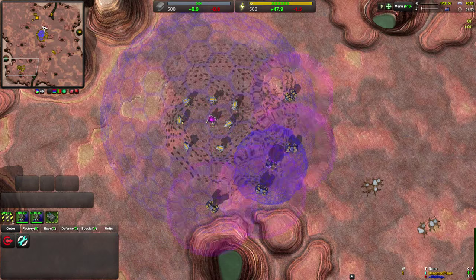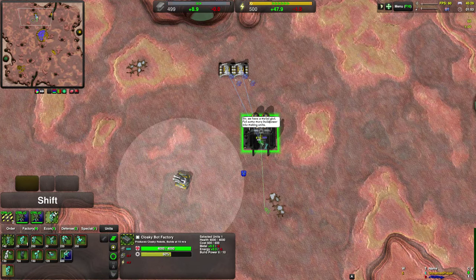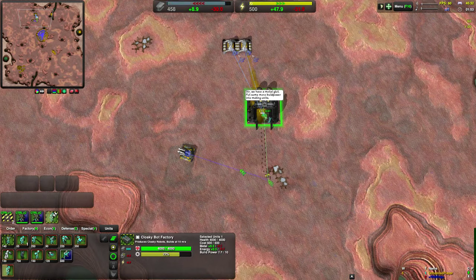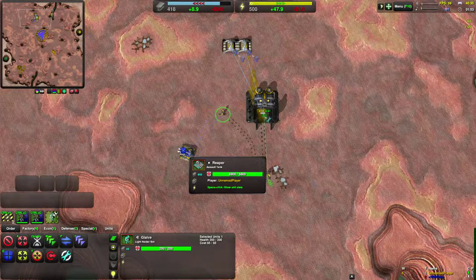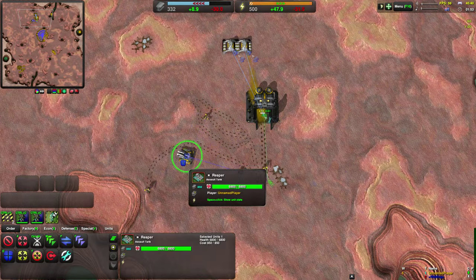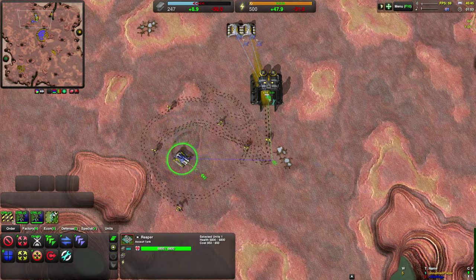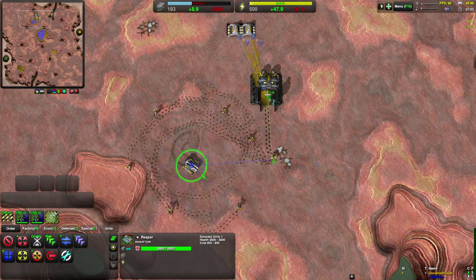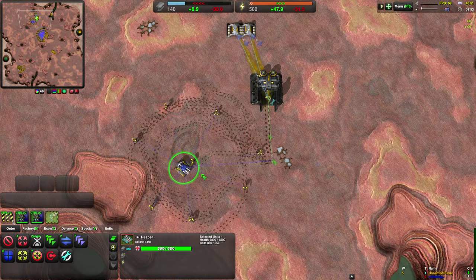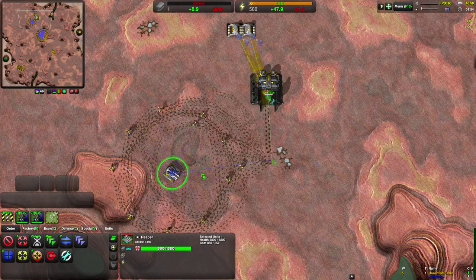One last nifty thing the command can do is it supports factory queues. So if I put this glaive on repeat and make a shift-queue guard command on this reaper, then the newly created glaives are going to walk around this reaper in a circle, as if they were given a guard command themselves. This could be very useful if you were at the stage of the game where you can just spam dirt bags behind a detriment — just make the dirt bag factory have a circle guard command and it'll always be protected.